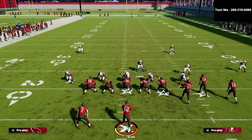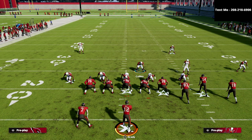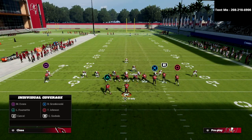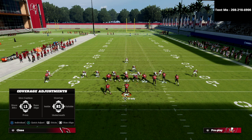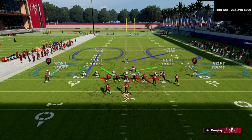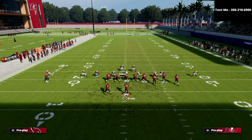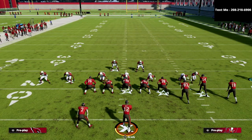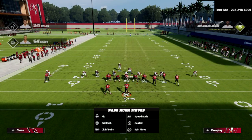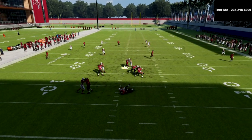From a setup perspective — you don't have to do this, but I like to show blitz, and then I'm going to manually press the slot corner on the right. The way I do that: hit the triangle button, hit the X button, hit the R1 button to select that slot receiver, and flick the right joystick down. That moves him down off the line of scrimmage. Then I bring the top-of-screen safety down into the box to create an aggressive look, click onto Collins, and as you can see at the snap of the ball, we get really clean pressure off the right edge.